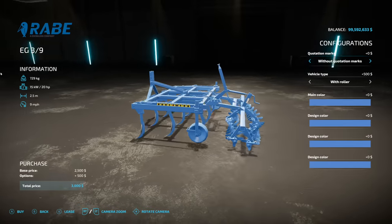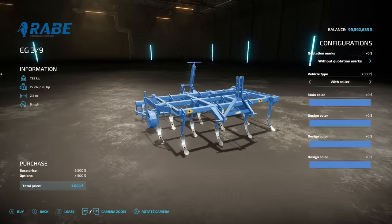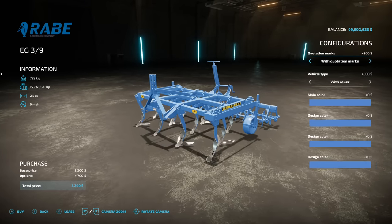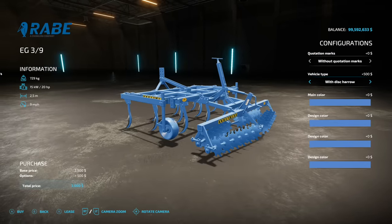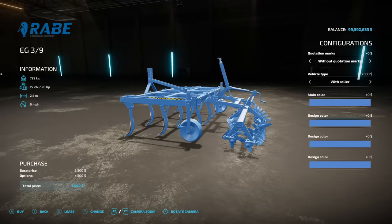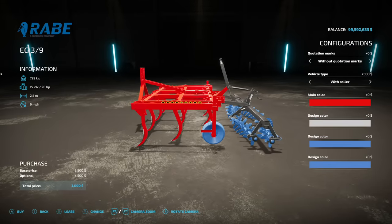Next is the Raba EG-39 Cultivator. 2.5 meter working width, 9 miles an hour, 20 horsepower required. You've got a couple of different bits at the bottom. Vehicle type we have with roller or with disc harrow on the back, even though it's a cultivator. Main color — we've got every color. If you're going to do something like this, please just let us choose the colors that we want. And you know what? They did it.